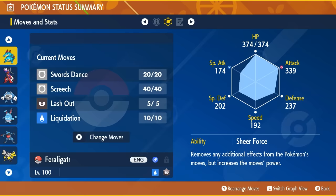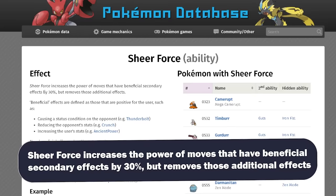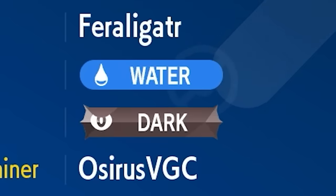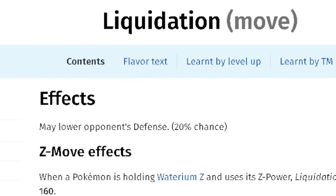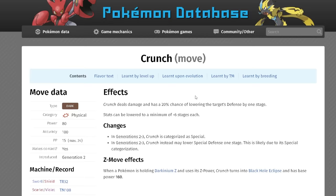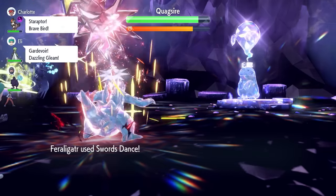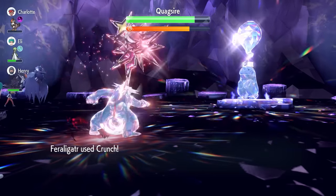Like previous 7 Star Terror Raids, it will probably have access to its Sheer Force hidden ability. Sheer Force increases the power of moves with beneficial secondary effects by 30% but removes those additional effects. The big moves to watch out for are Water and Dark type attacks. Liquidation has a 20% chance to lower Defense, and combined with Sheer Force it gets a 30% boost to base power. Crunch is a Dark-type attack we could also see, with a secondary effect that plays off Sheer Force.